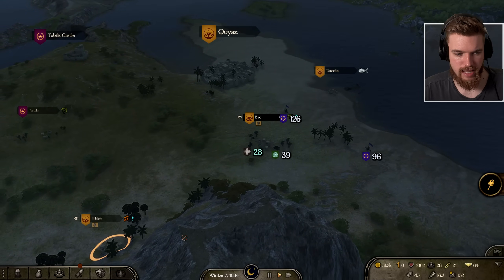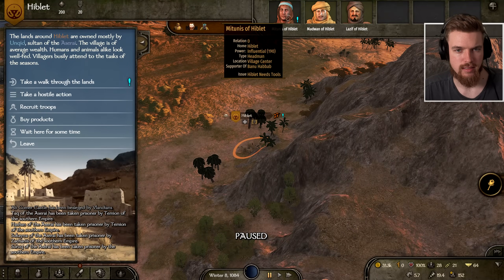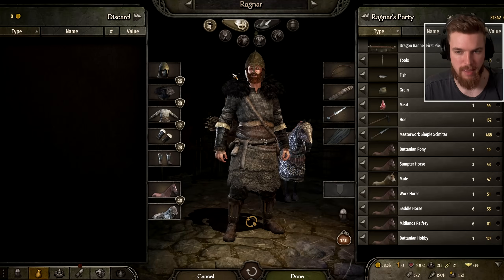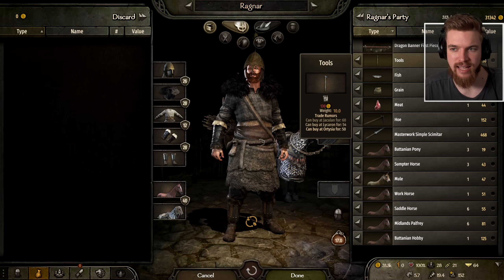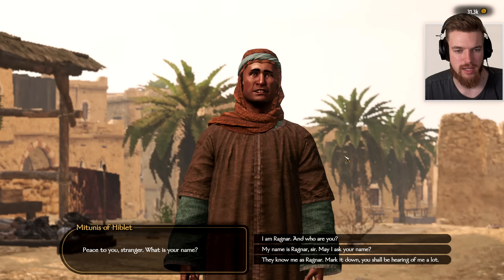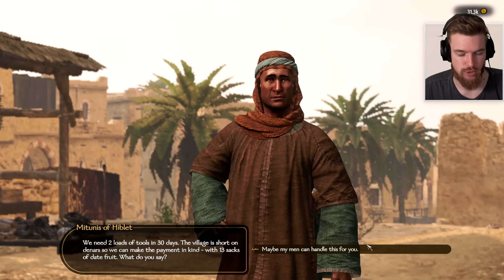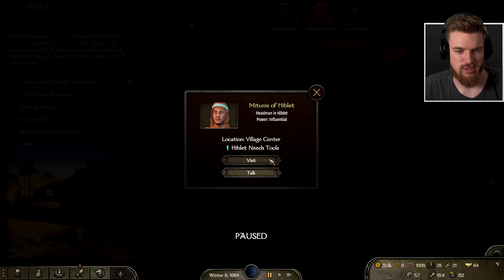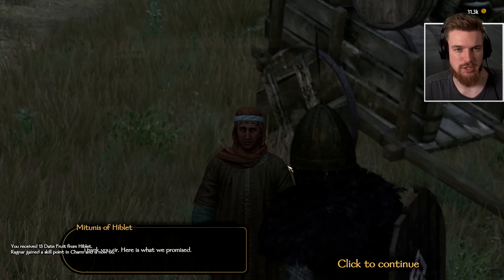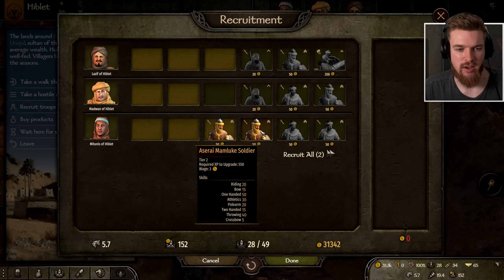There's another town called Hiblet just down here with a quest from a character who needs tools. Tools are really easy to find — most cities in this area sell them. I always recommend carrying a stack of tools with you; currently I have 10 tools valued at 130 gold. The merchant is asking for two loads of tools in 30 days, which is very easy. We say we can handle it, go back immediately since we already have them, hand them over — he increases our relationship to 10 and gives us 13 date fruit as payment. Because the villagers like us more, we can recruit higher tier soldiers.